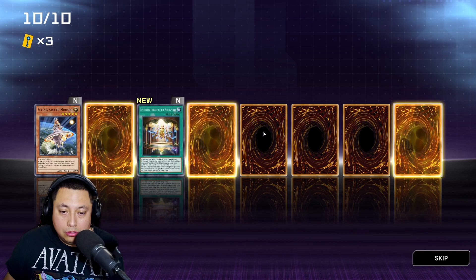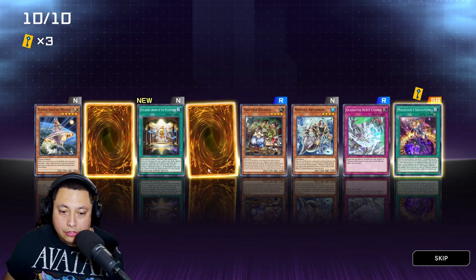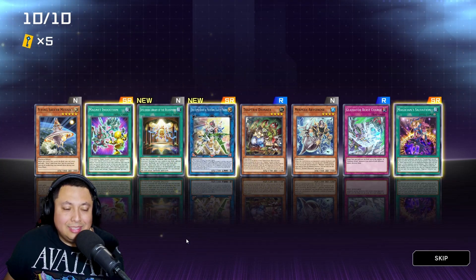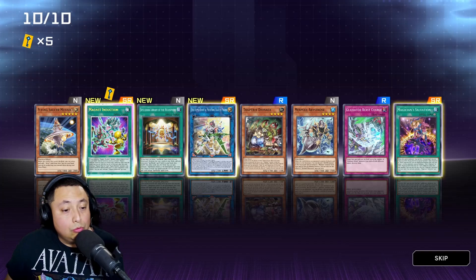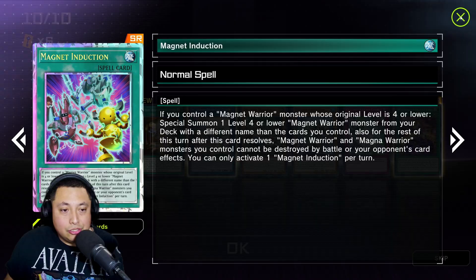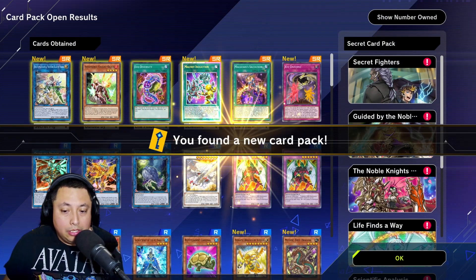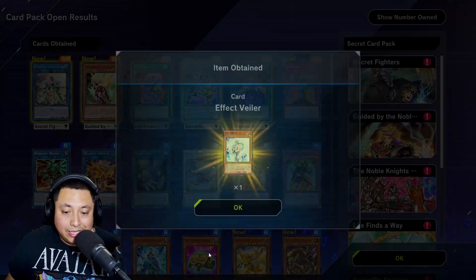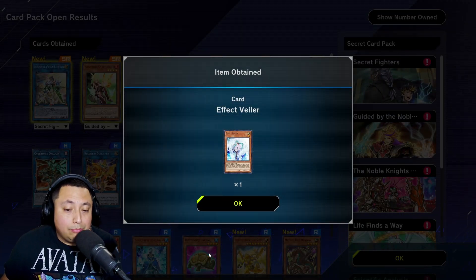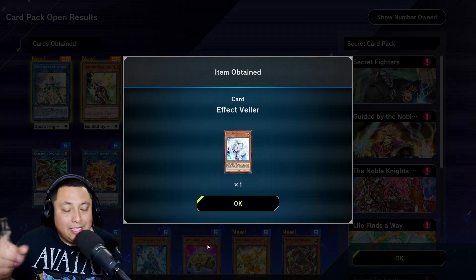Oh no, we are in the last pack — please, please, please let it be an ultra rare, I beg of you. Oh okay, let's see it... okay, Magic Salvation — cool, super. And no ultra rare. But we do get a Royal Rare Magnet Induction, which nobody asks for, not at all — but hey, it's all good. And of course we also get the Effect Veiler, which I think I already have three of, so I will just be dismantling that for some UR points.